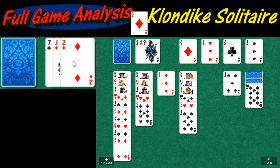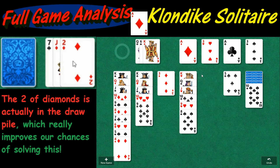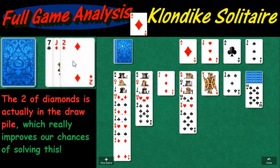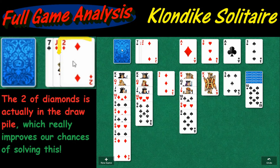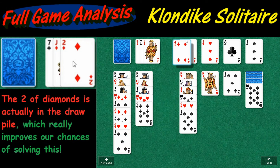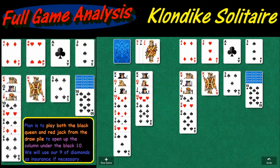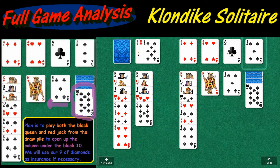I think the two of diamonds is going to be in this pile right here, which might be a bit of a problem for us. Black nine — hold off. Two of diamonds — the two of diamonds is in the draw pile, because that means we can move a few cards around here. We got the red jack, and I believe the black queen is toward the end of that pile — we should be able to get it out. Four can go here, six can go here — we're working methodically, getting these cards out of the way.